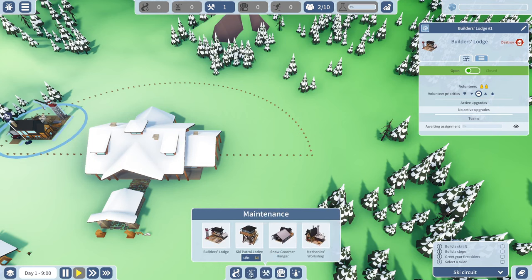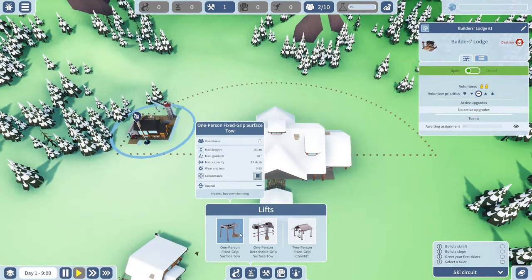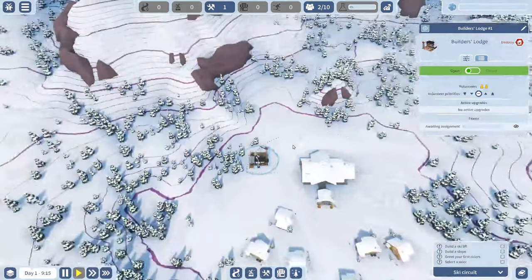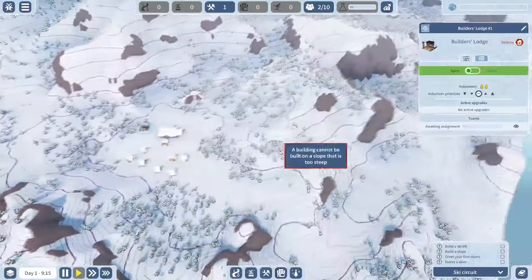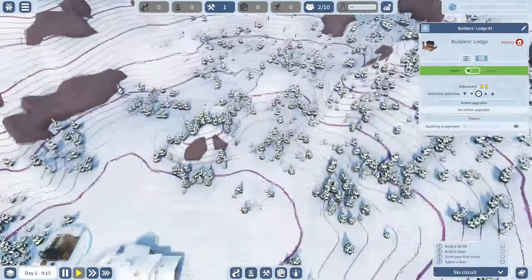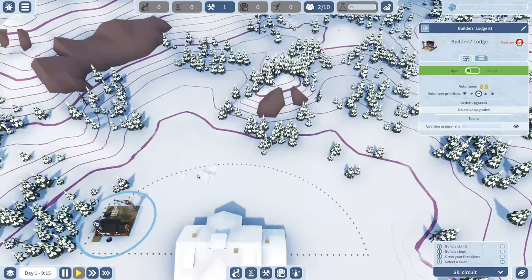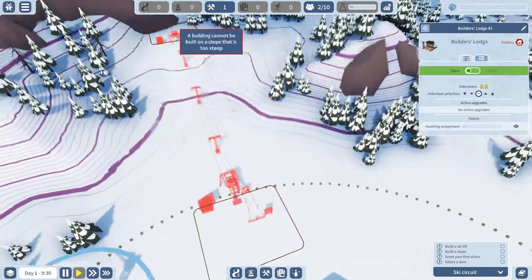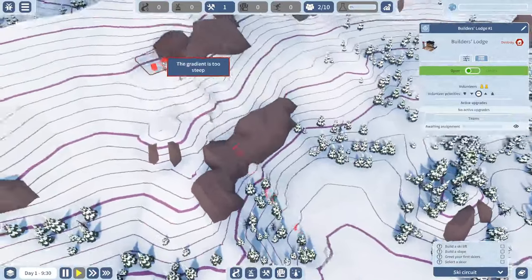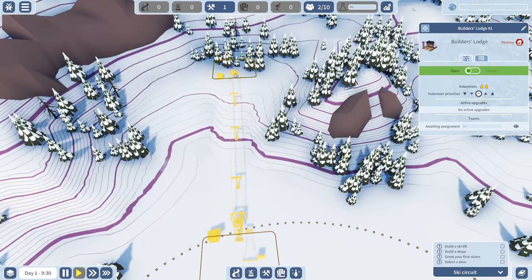Where is the ski lift? I find the lifts menu — one person fixed grip, surface toe. These look like the little rope ones. Oh, that's cool, you can see all the gradients. I'll place a little baby ski lift here. It's a little hard to see but I think I want it here. The gradient is too steep for this type, so what if I put it here instead?